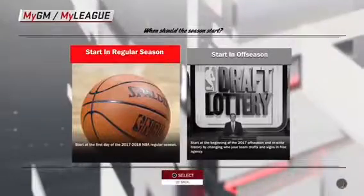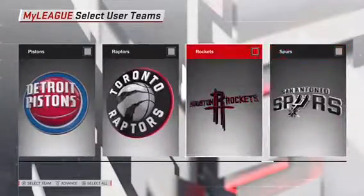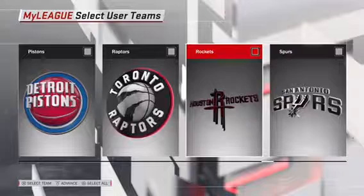So what you want to do is start a My League, use current NBA teams, start a regular season, start the mode, and choose whatever team you want. I'm just going to choose the Rockets — it doesn't matter for y'all. Push Advanced.